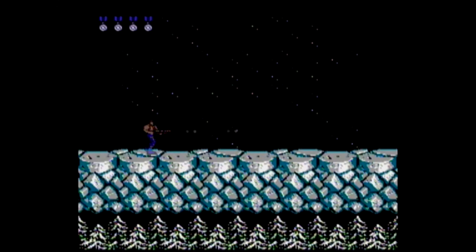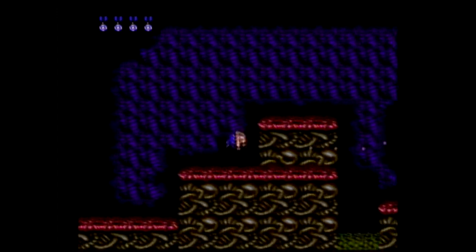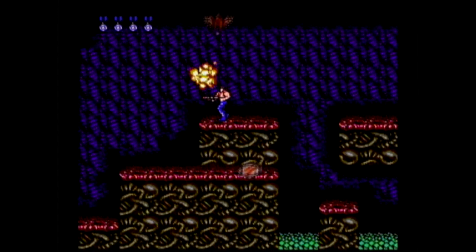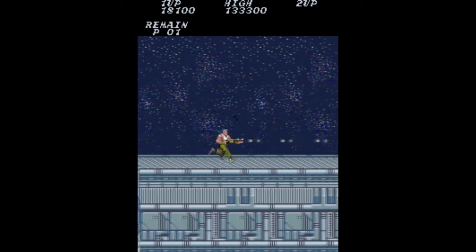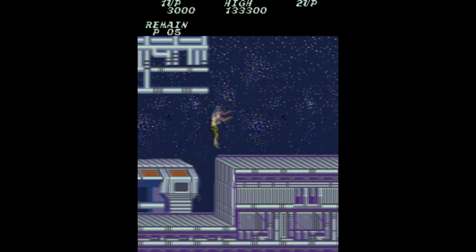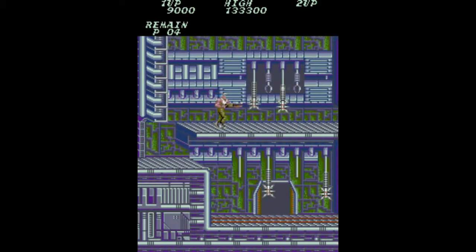On Contra for the NES, Stage 5 the Snowfield, Stage 6 Energy Zone, Stage 7 the Hangar, and Stage 8 Aliens Lair, are all split up, with their own bosses and obvious endpoints. But these stages are all smooshed together in the arcade game, blending into one super stage instead. This doesn't really make a difference in the arcade version due to how continues are handled.